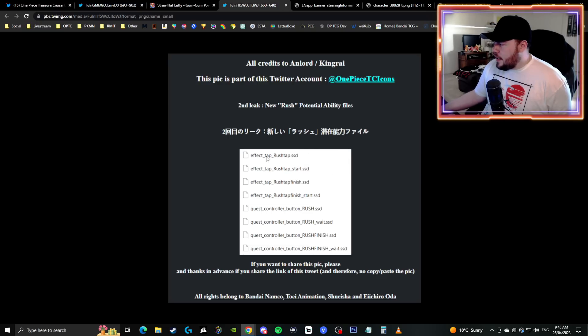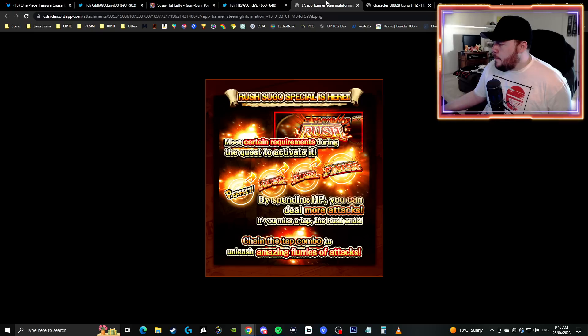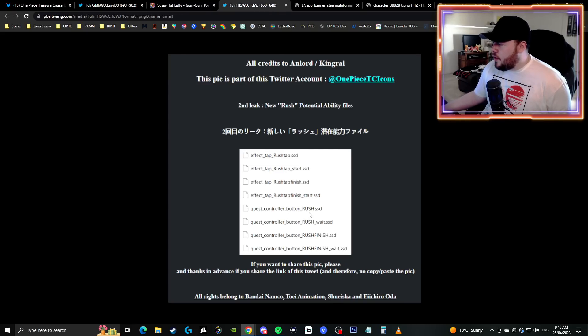The new rush potential effect — you've got the tap start, finish, rush, button, wait — just regular generic files you'd expect to see. This is what the in-game notice mentions about rush: how you start off with your perfect, you get rush taps, and then there is a finish tap, which goes hand in hand with the files we've seen regarding the starting of a tap and the finishing of a tap.